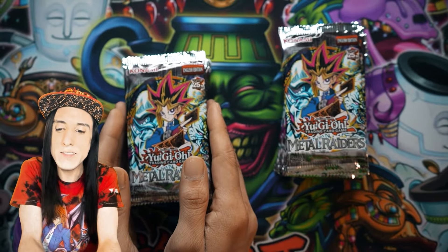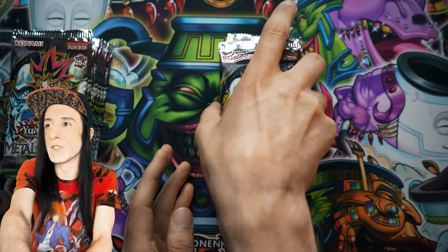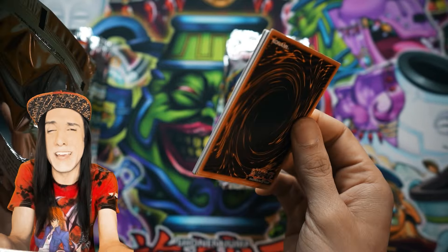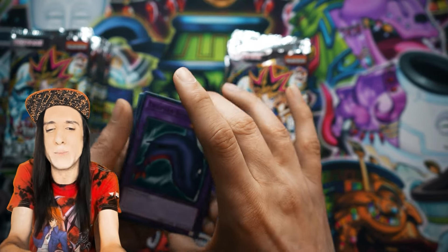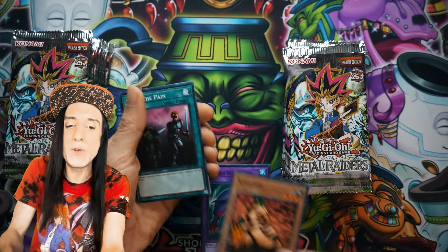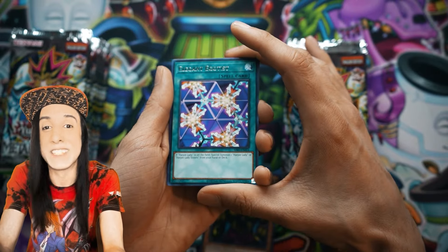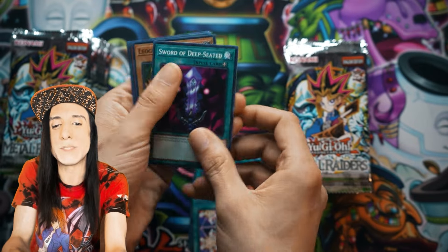All right, let's open the right side. First pack here — I'm excited, it's always a wild box. We've got Niwatori, Share the Pain, Swamp Battle Guard, but we also have Elegant Egotist — so the Harpie Lady takeover is finally getting here. And then we've got Sword of the Deep Seated.